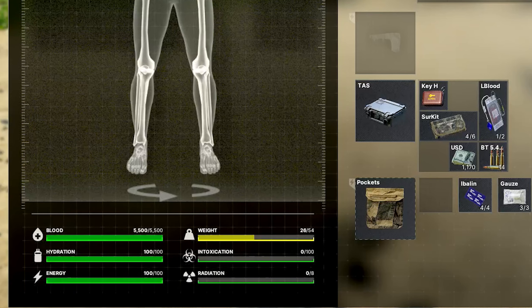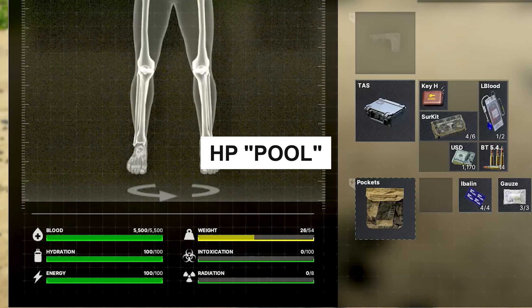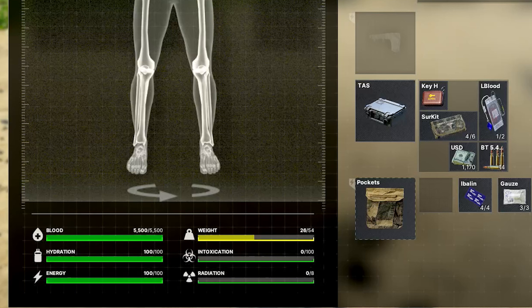The first thing we're going to talk about is the HP system, or the HP pool system. For this game, there are not specific numbers for certain limbs — it is basically all based on blood. So if you run out of too much blood or you have vital organs destroyed within this game, you will die. You need to be paying attention to that blood pool at all times; it is right below your health panel and it is very important.